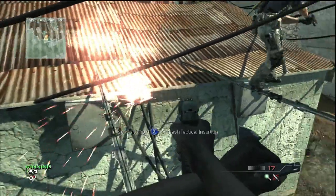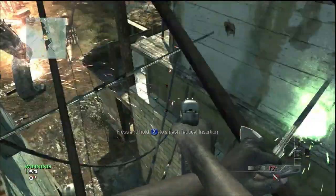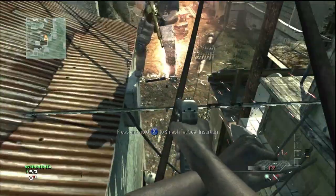Then you're going to go right in front of this metal box, drop your tactical insertion, and then jump over to it. Once you're on it you can pick up your tactical insertion and drop it to where you are standing now.